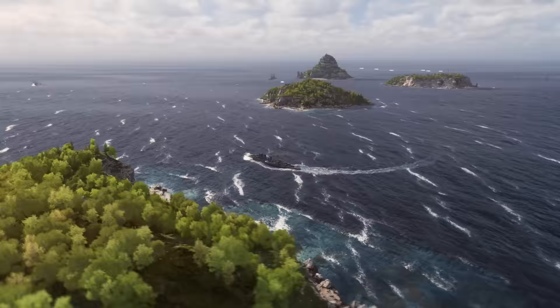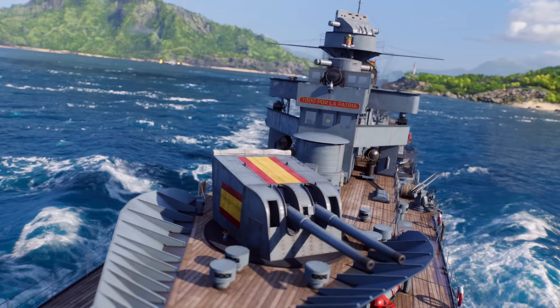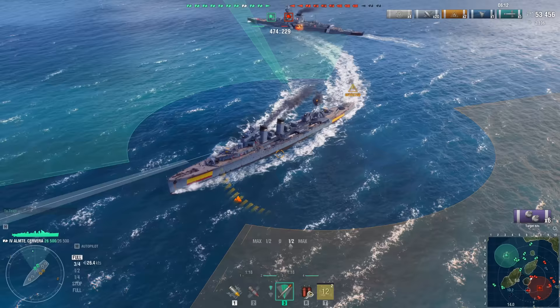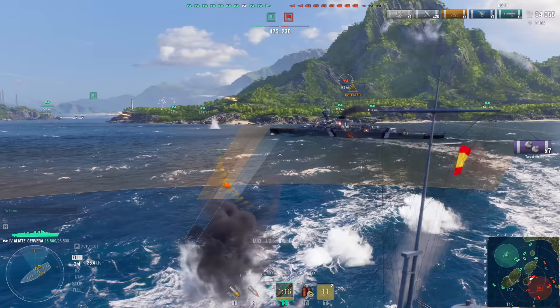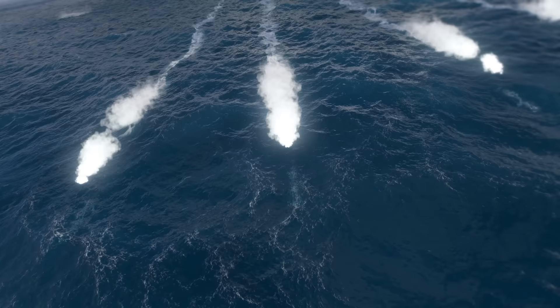We recommend that any captains helming lower-tier cruisers be cautious when approaching their opponents. Another option to slash your opponent's HP is torpedoes. This armament becomes available to the newcomers starting from Tier 4, with Almiranta Severa. Their torpedoes aren't that great and have average characteristics compared to those of their counterparts, but they're sufficient enough when you're facing heavily armored targets.